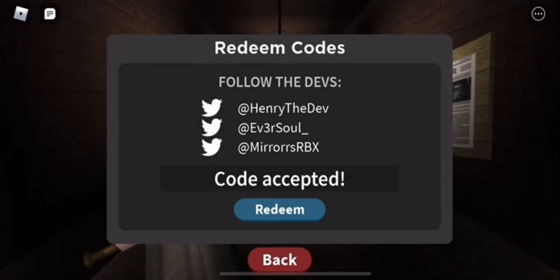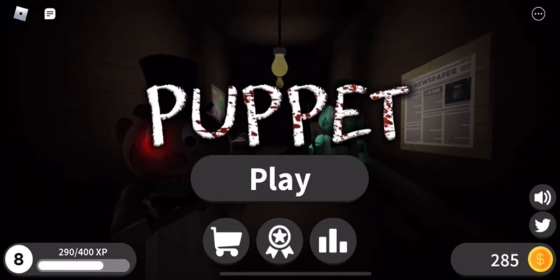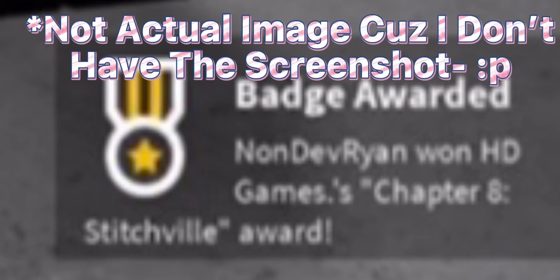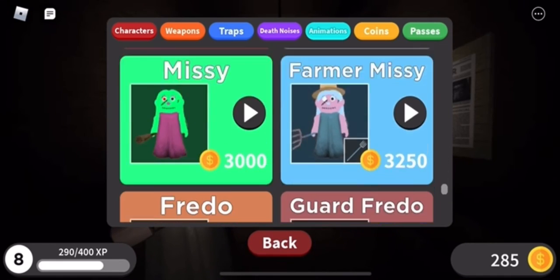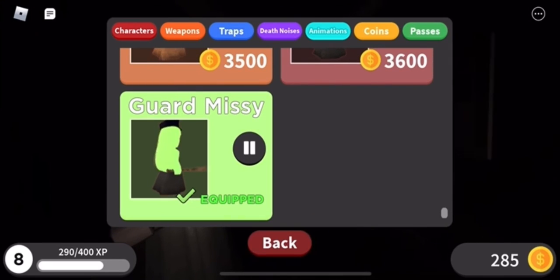And boom, you should now have the skin in your inventory. Go to the shop and you'll also receive a badge on screen. Scroll all the way down and at the end you'll see Guard Missy, and that is the Seeker skin.